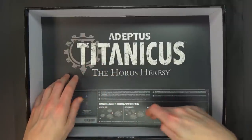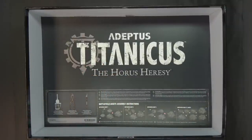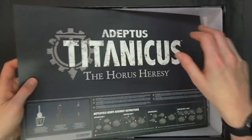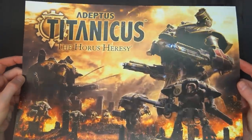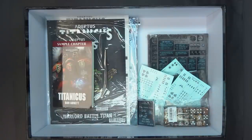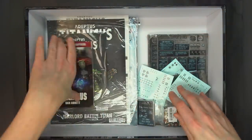There's a quick start rules booklet that will get you set up without having to deal with the more complicated stuff like reactors — like pushing your reactor. It's a nice little fold-out. I'm definitely going to hang on to this one and put it on the shelf because that is fresh. Then you've got all the accoutrements — everything you're going to need to start playing the game.